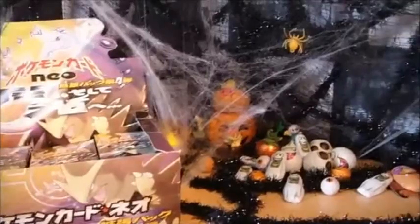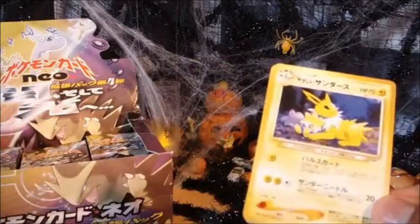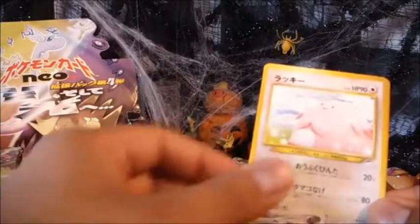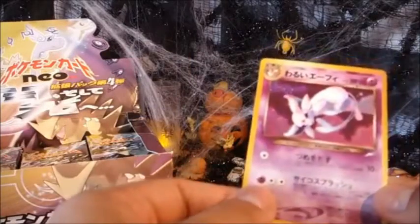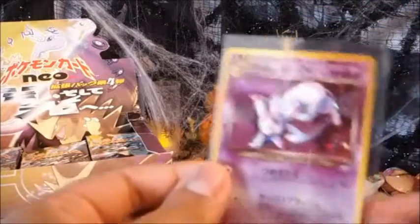Here's the next pack. We've got Marill, Jolteon. I like this card. Slowbro, Chansey, Seel, Sunkern, Snubbull, and an Espeon — it's a really nice holo, very nice indeed, very cool. Sorry, the sun is glaring quite a bit.